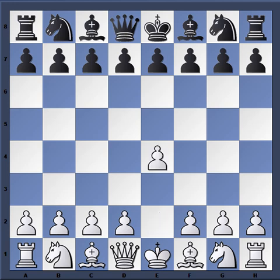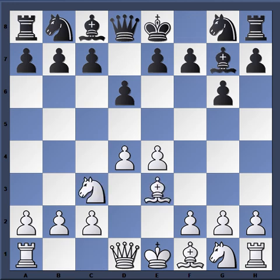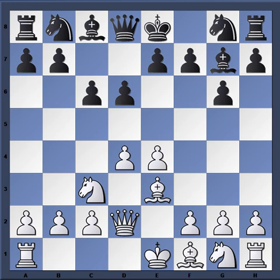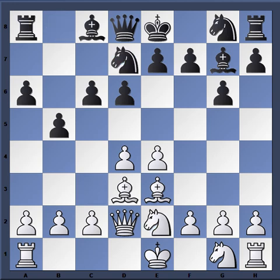The game started with e4 from Ashley, d6 — Pirc Defense — from Weirman-Tree, d4, g6, so now we have a Modern Defense transposition. Knight c3, bishop g7, bishop e3 from Maurice, c6, queen d2, and now we have this early expansion on the queenside from black to discourage queenside castling as well as gaining space on that side of the board. a6, knight ce2, knight d7.